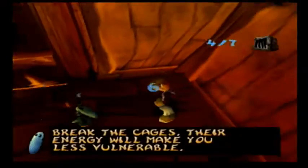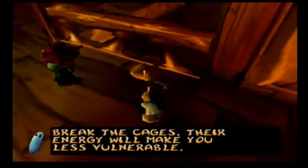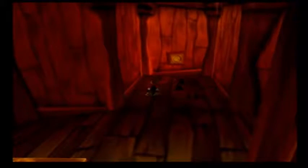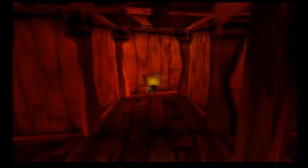Oh, I think that's the end of the level! There's a cage — I found a teensie! 'Break the cages — the energy will make you less vulnerable.' Does that mean I get more health? Teensie theme song! And then... was that a Cossack dance? I think it was Cossack dance time!